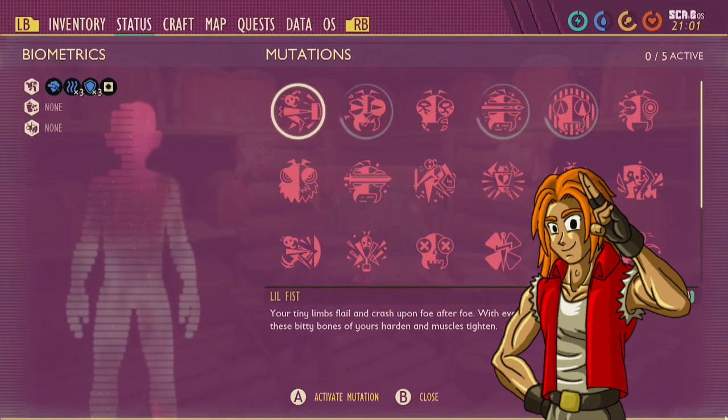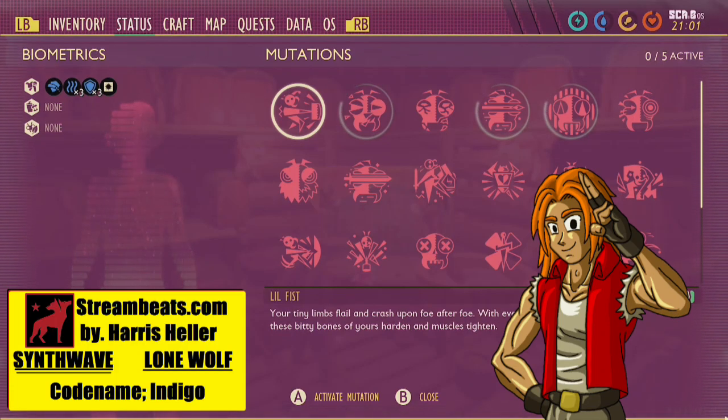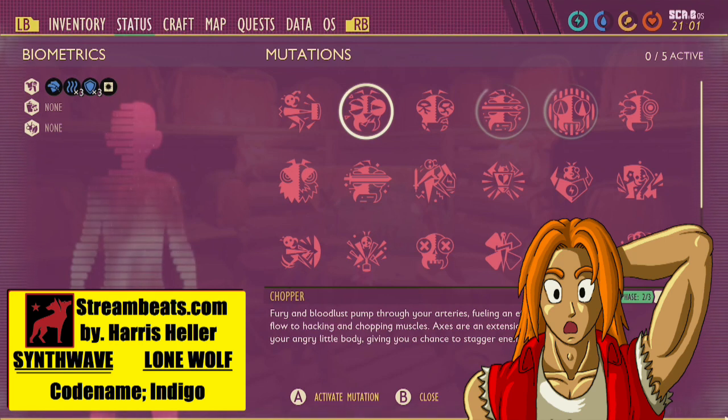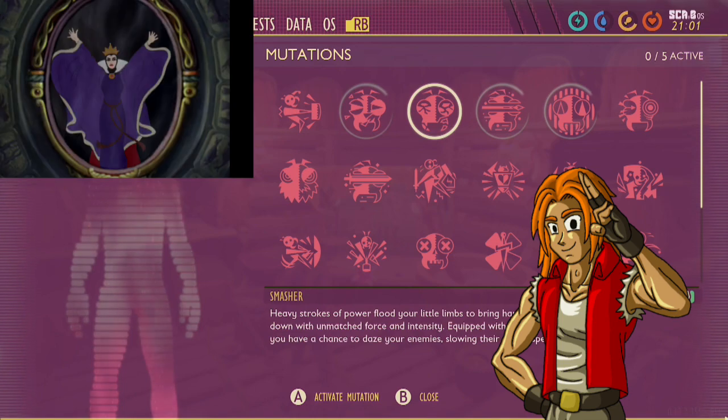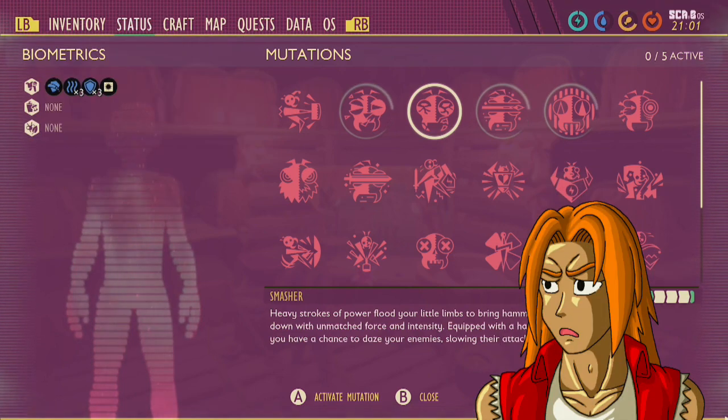Mutations in Grounded — there's a bunch of them and they can do all sorts of beneficial things. But still, which mutation is the most magnificent mutation of all? That's what you might ask your magic mirror on the wall, if Grounded had mirrors.